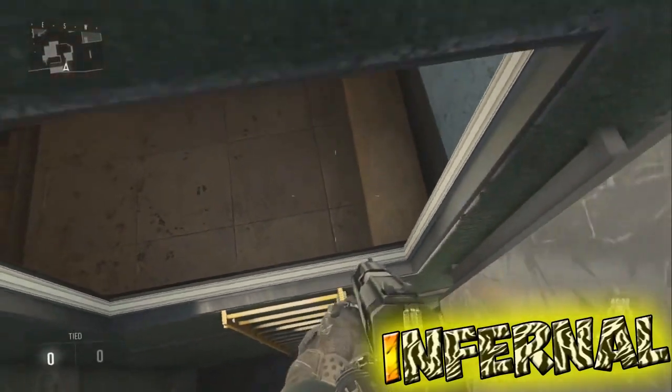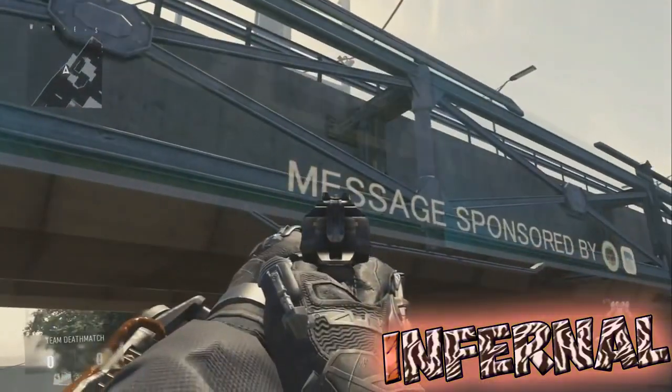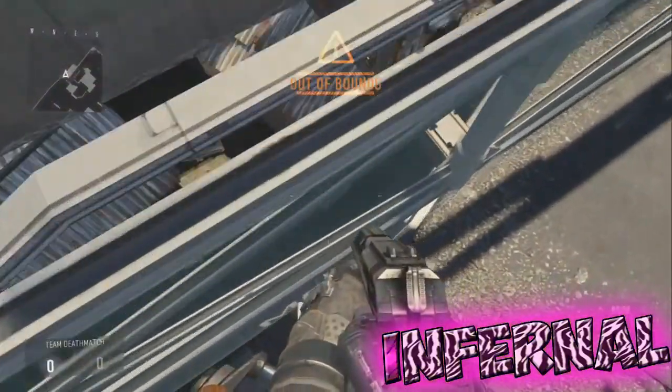Vous allez vous rendre au moment recommandé dans la vidéo puis faire un double jump sur ce panneau juste ici. Par la suite, vous allez faire tout simplement un double saut puis dash au-dessus de ce ledge.